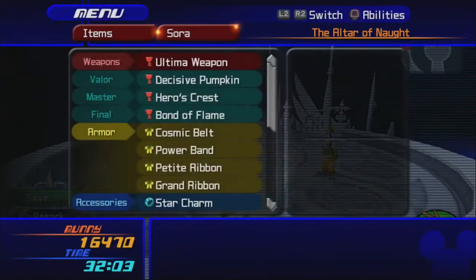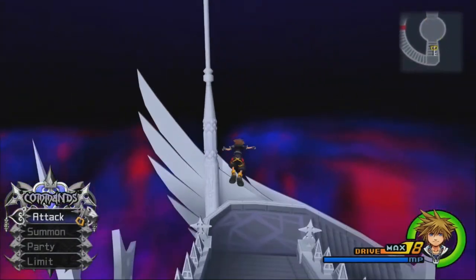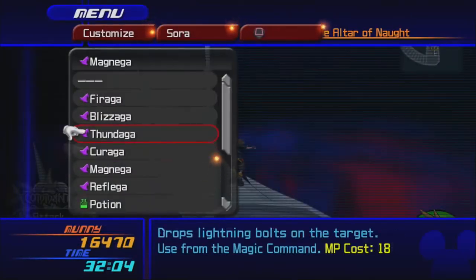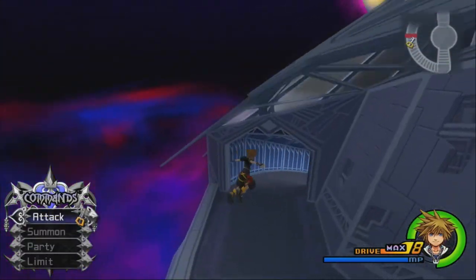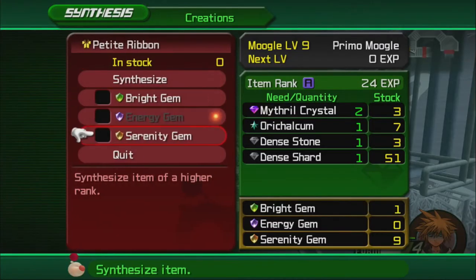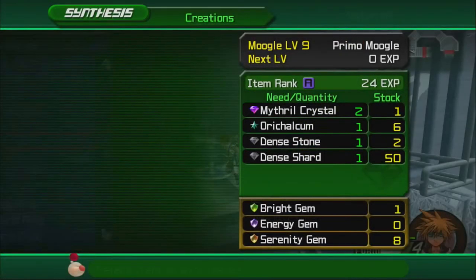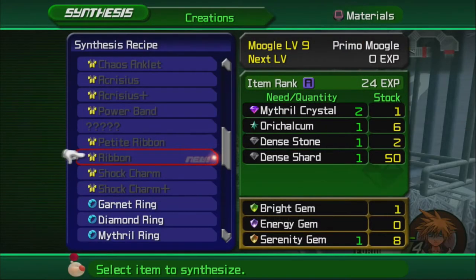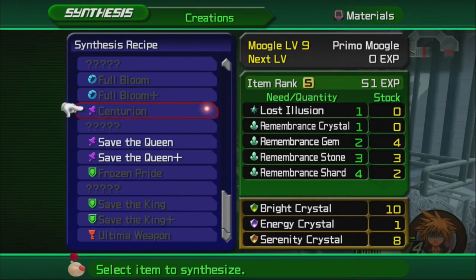If you want to level grind, equip the Gullwing Keyblade and the Experience Boost ability, and also equip Firaga set to shortcut. Then go Final Form at low HP through the World That Never Was. I just made a regular Ribbon from the Petite Ribbon plus the Serenity Crystal. Ribbons are pretty good — they raise your defense a little bit and raise all elemental resistances and neutral resistance by a lot, which is fantastic.